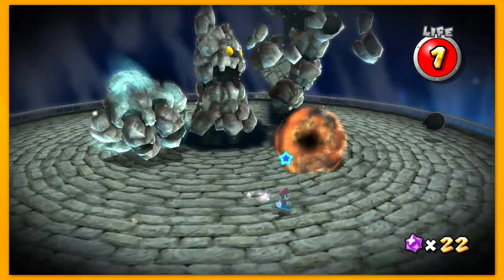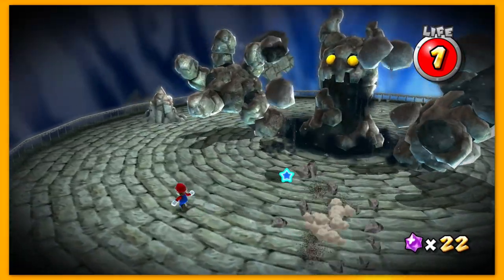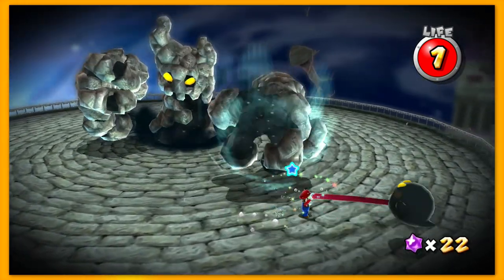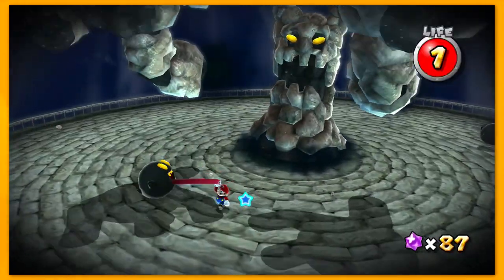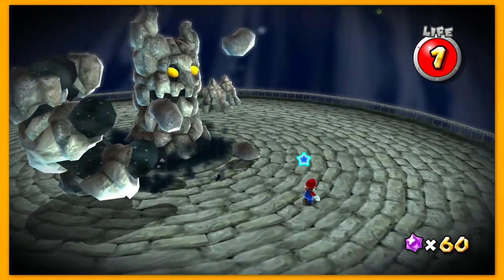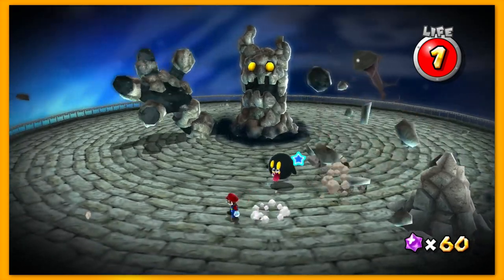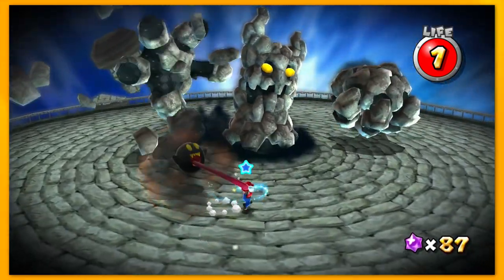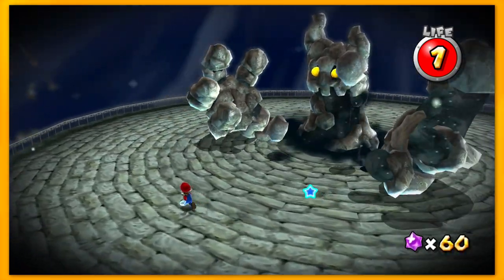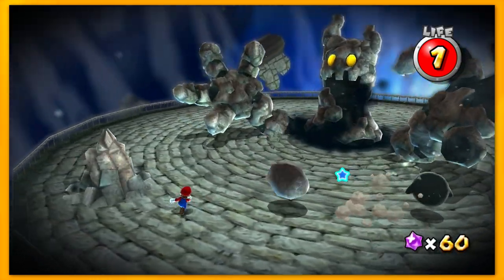In this phase, Boulder Geist will create two gigantic rock hands to shield his body and to try and punch and crush you with. These attacks are quite slow, but so is Mario, and it's very easy to get hit by one of them if you aren't able to snag an explosive Boo or get out of the way in time. On top of all these new attacks, he is also harder to hit with a Boo in this phase, because all these stalagmites and his new giant hands all act as shields. So you have to weave your way through all these rock formations just to land one hit. Because of the length of the fight and the many annoying attacks that this boss dishes out, Boulder Geist's Daredevil run is definitely one of the hardest Prankster Comets out of them all.